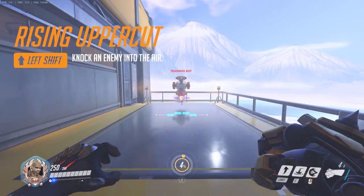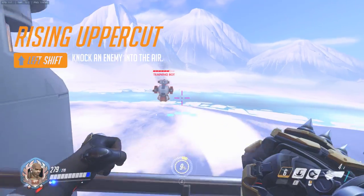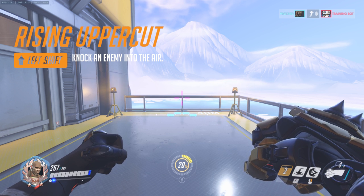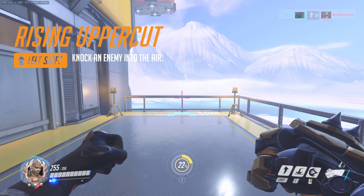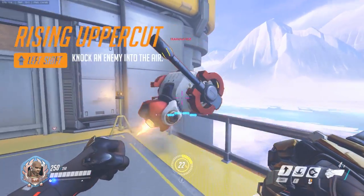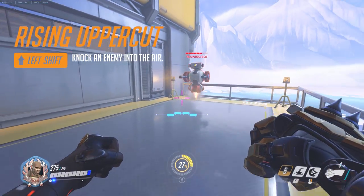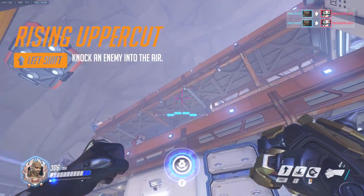Moving right along, we have his shift ability, also known as Rising Uppercut. This move is multi-purpose but will mainly serve as a combo starter that knocks up enemies and can also be used for additional mobility. Rising Uppercut can hit multiple enemies, knocking them airborne while suspending Doomfist into the air. This sets up his E ability beautifully, and it can also be comboed with his E for even more range.